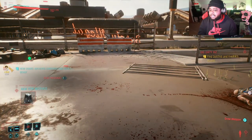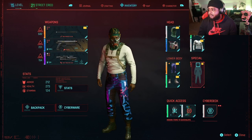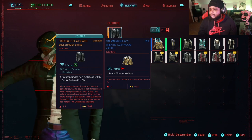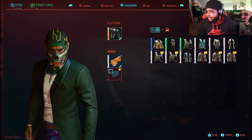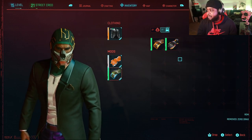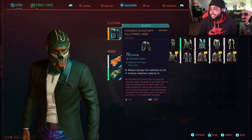Did he just give me a women's suit? Let me back out and take a look. Okay, so that's the suit right there — it looks nice. It comes with a mod already on it, and we can add our own mod. It reduces damage and increases movement speed by 13. I want it personally because it looks fly, and plus it's legendary so you can upgrade it.